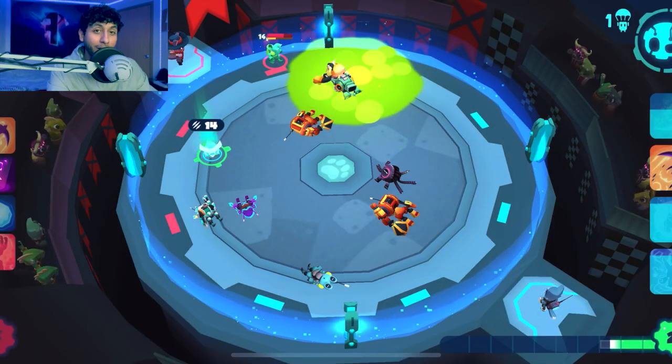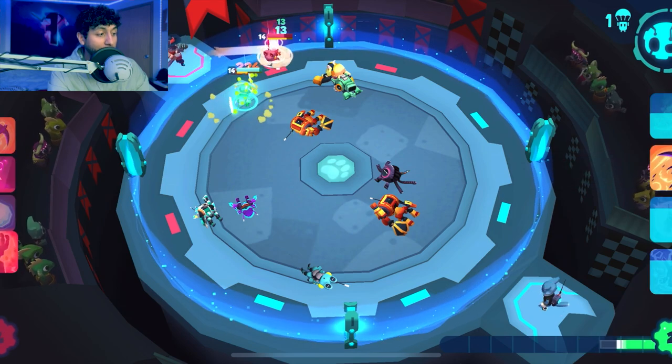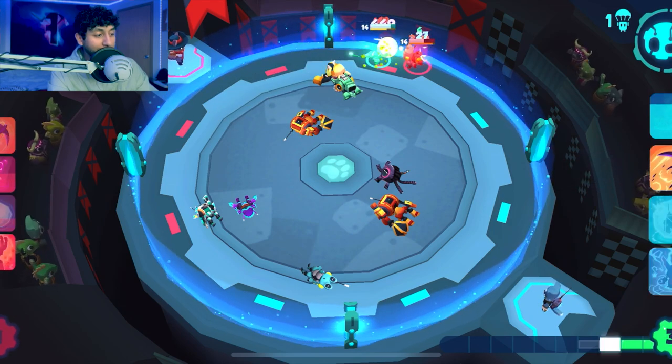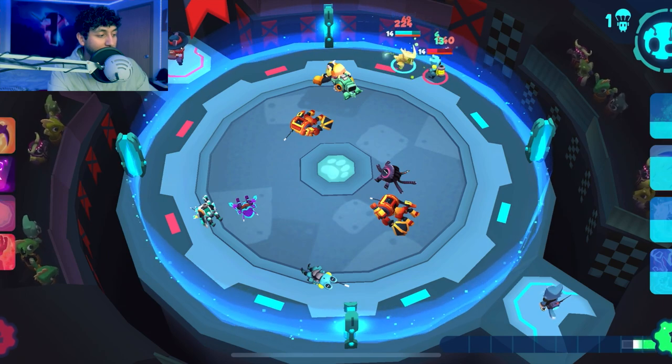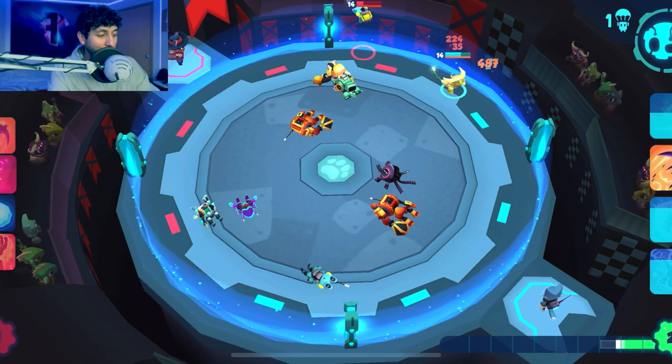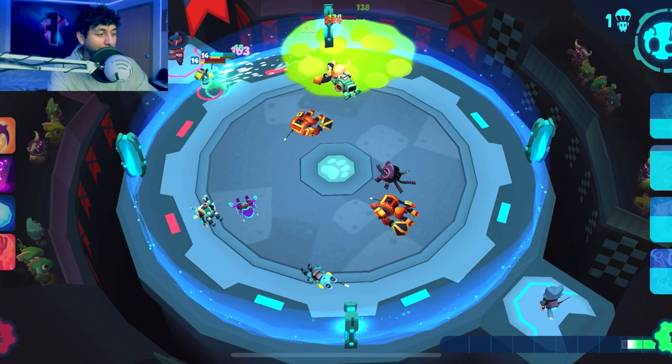The next bot is a really good counter to Froggy — Ram, a chaser. Ram is super fast and likes being up close. Froggy tries to dance around and keep attacking, but Ram is just throwing him everywhere and attacking constantly, and Froggy can't do anything against him.